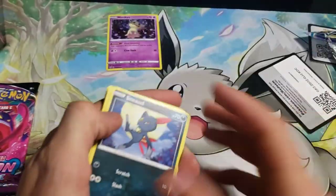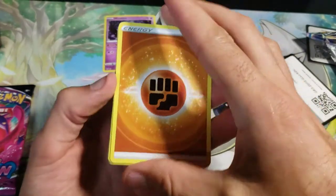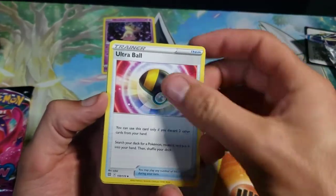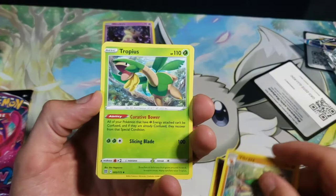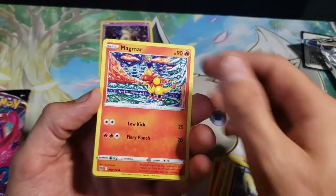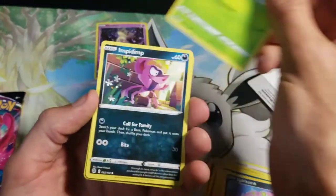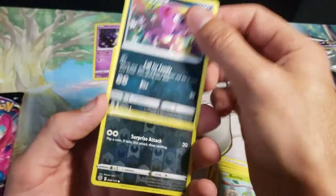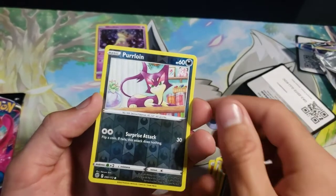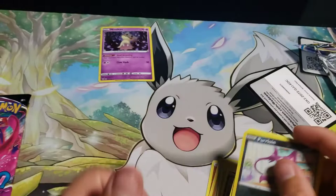Jumping right into this Brilliant Stars pack. Let's see what we got. We got an Ultra Ball, Vibrava, Tropius, Sneasel, Magmar, Spiritomb, Burmy, Impidimp, a Reverse Purrloin, and a non-holo Breloom to start today off.